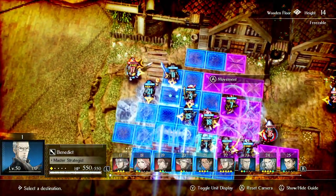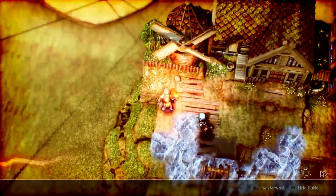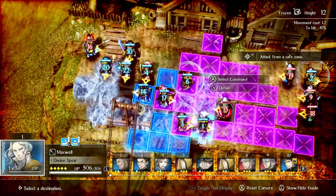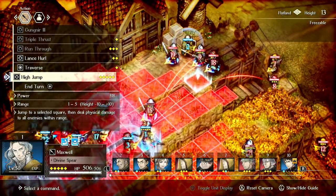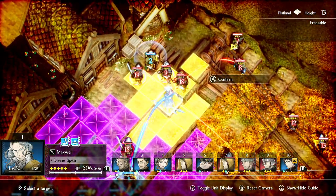Benedict — same thing. Now just one more utility needs to smack him. Here we go — the Dawn Spear. The final High Jump. You can see here it is quite good.